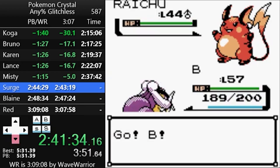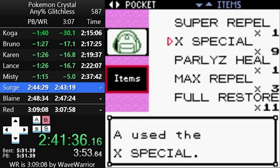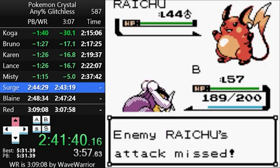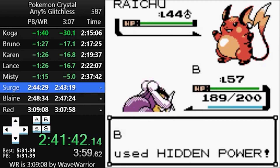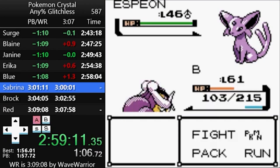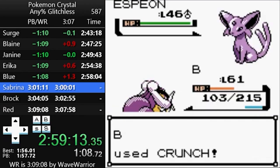After a ton of work, speedrunners have come to the conclusion that the optimal Kanto gym order is Misty, Surge, Blaine, Janine, Erika, Blue, Sabrina, Brock. We save Sabrina and Brock for last so that Raikou hits level 61 and learns the Dark-type move Crunch before we fight them.